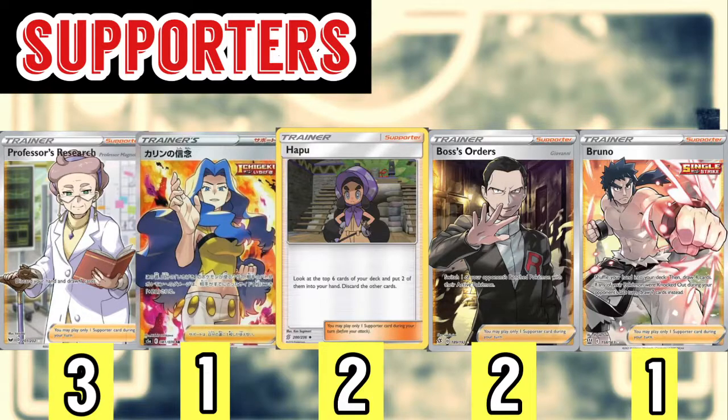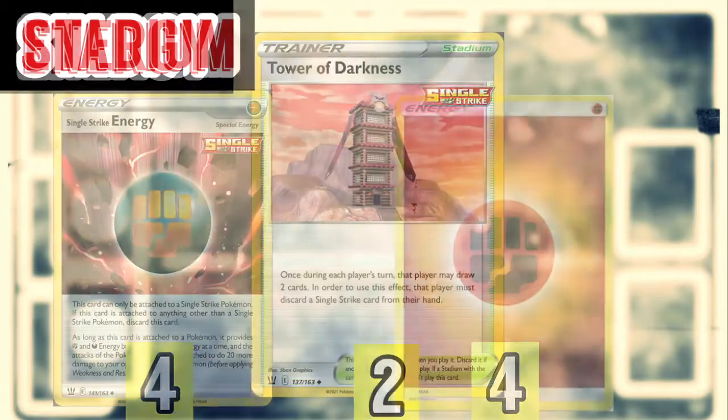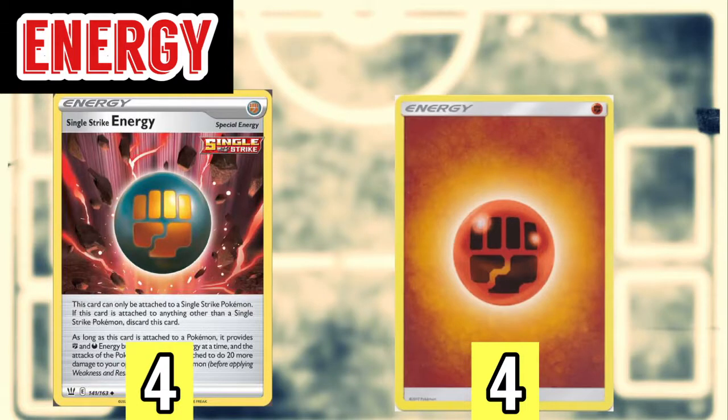That wraps up the supporter line. For our stadium cards, we're playing two copies of Tower of Darkness — discard a Single Strike Pokémon from your hand and draw two cards. It helps with discard synergy and draw power, and it's a phenomenal card. For our energy line, we're playing four copies of Single Strike Energy and four copies of regular Fighting Energy. Single Strike Energy helps us to do an extra 20 damage, and it's great in all Single Strike decks.